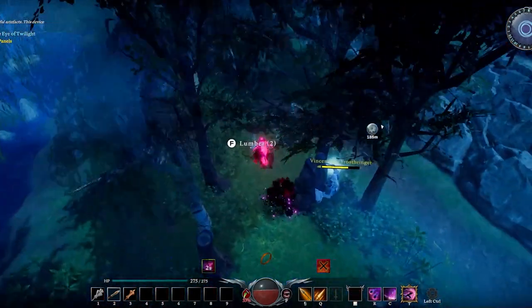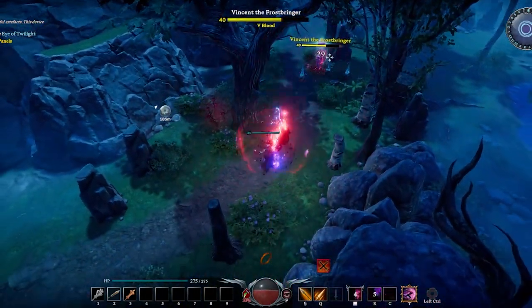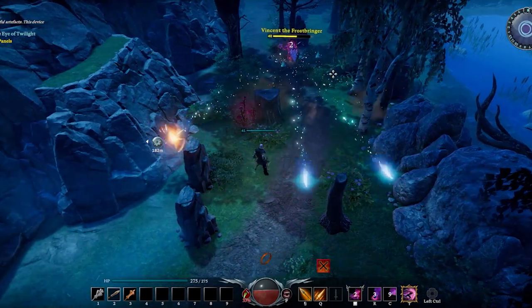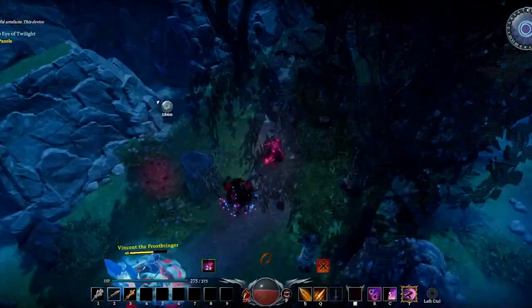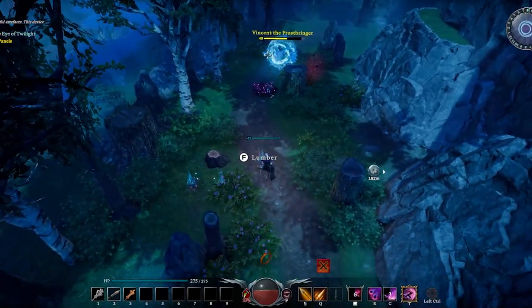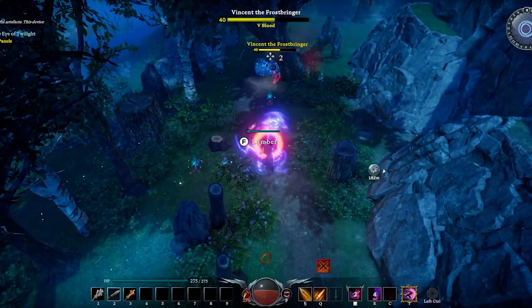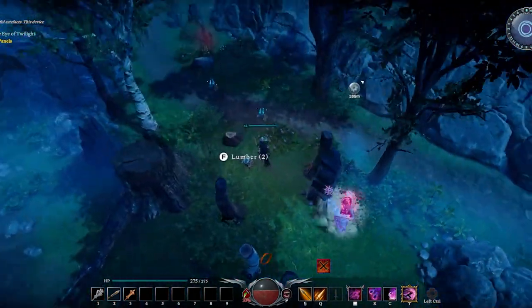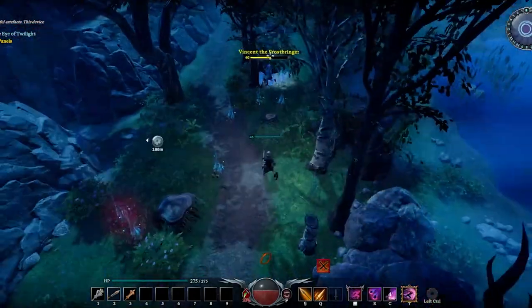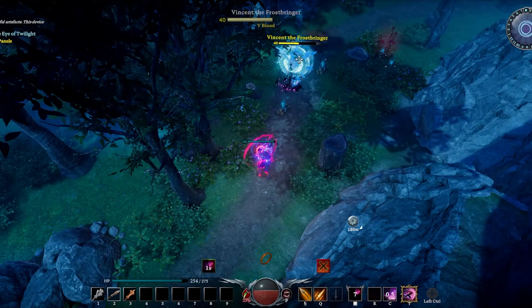So anyway, with no further ado — Vincent the Frostbringer is a roamer. He goes all around the map so you're going to have to hunt him with the blood scent, which isn't a big pain actually. He typically roams with an entourage, so I'd probably say kill the entourage first, then lose the aggro and go back and engage him. Ideally you want him solo — you don't want to make things harder than absolutely necessary.